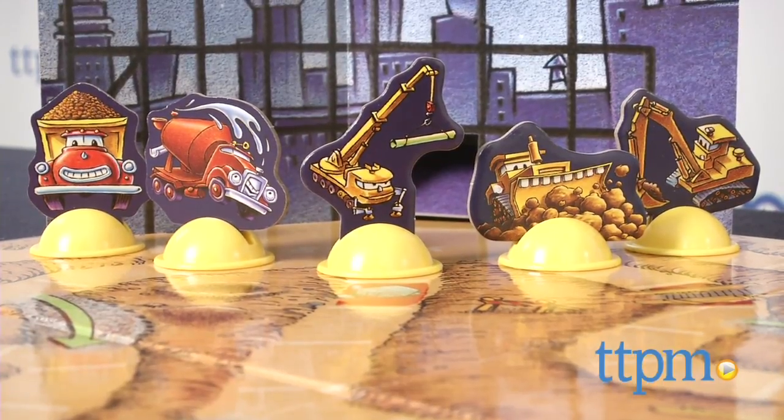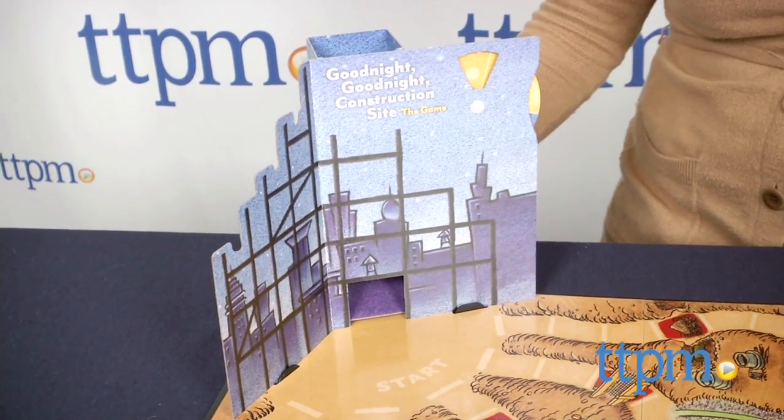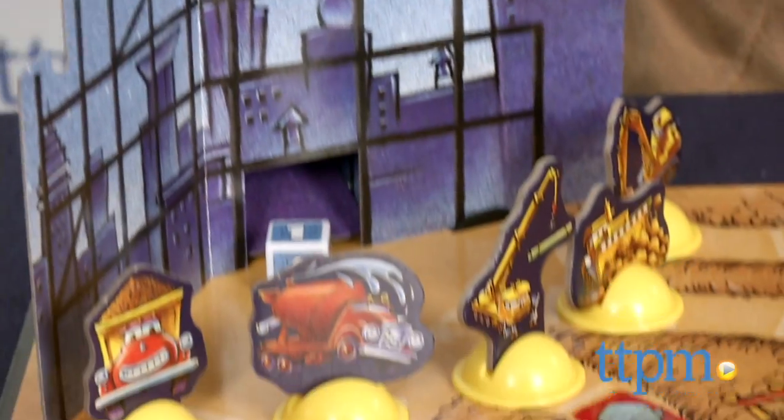Some setup of the game board is required, and parents will need to help out with this. Once the game board is set up, players take turns rolling the die by dropping it into the top of the dice tower.